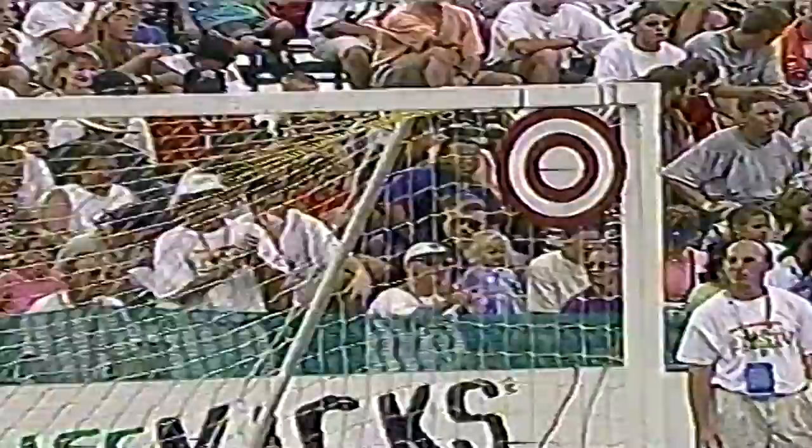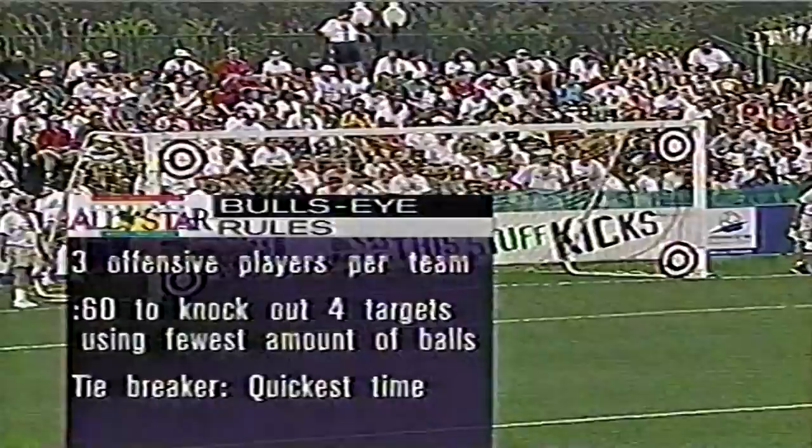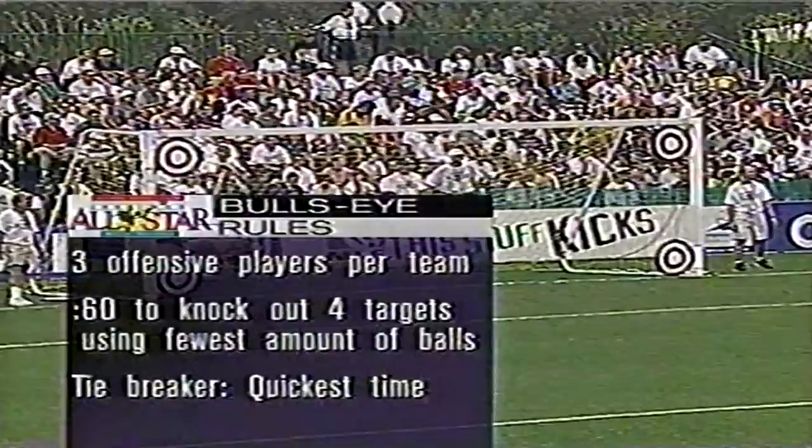Here's the first event — the bullseye. You've got four targets in the upper corners. You have 60 seconds to knock out all four of them using the fewest amount of balls as possible. The tiebreaker: the guy who hits them in the quickest amount of time.